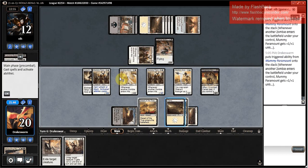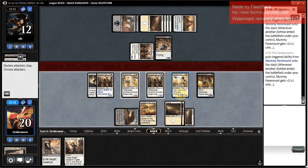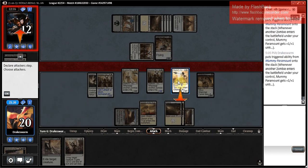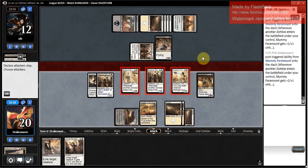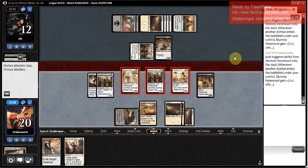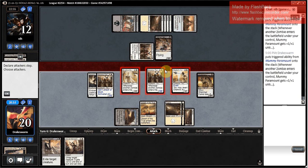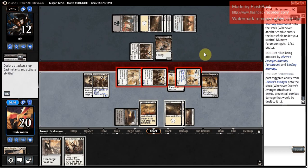I didn't know Binding Mummy could tap artifacts — apparently it taps artifacts. We're going to attack. I don't want Avenger to die. Actually, the best thing for them to block is Binding Mummy. Although if I don't exert this, I could Active Heroism — no, that doesn't actually save it. So we're going to exert. I think they're going to block Binding Mummy, but then they'd be taking six. Active Heroism here — it's a tough choice. Because Active Heroism doesn't save this if I don't exert it. Honestly, if I do exert it, they block Binding Mummy, but if I don't exert it, maybe they block here, even though Binding Mummy is way more threatening for them. Let's exert, just to be safe, and make sure we're getting in as much damage as possible.